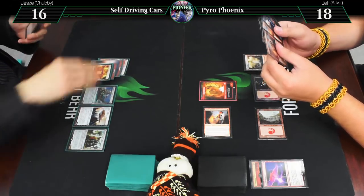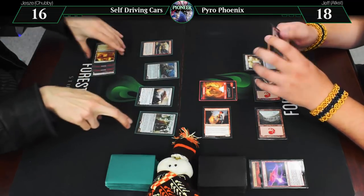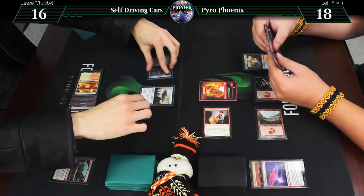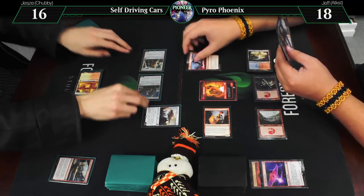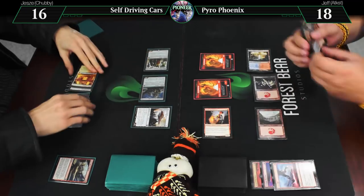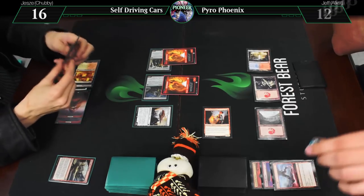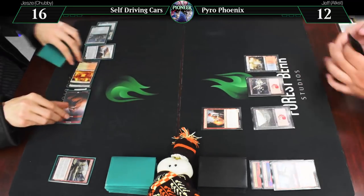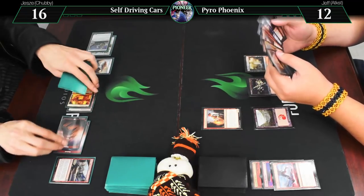Sacred Founder untapped — sixteen. We're going to Start Your Engines. Vehicles I control become artifact creatures until end of turn, and creatures I control get plus two, plus zero. So nine and seventeen, and then six in the air. I'll be nice and give your Consulate Dreadnought haste. Draw a card, make a dude and draw a card. Block the two on the ground, take six — twelve. Drop Return.